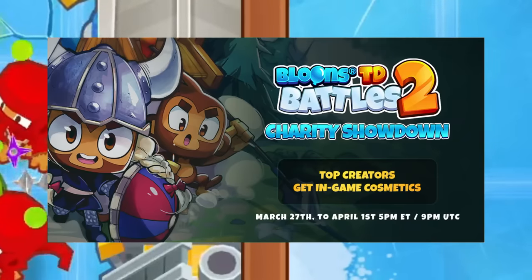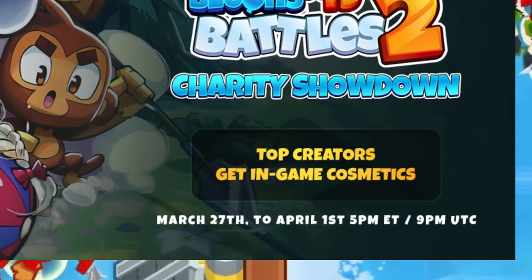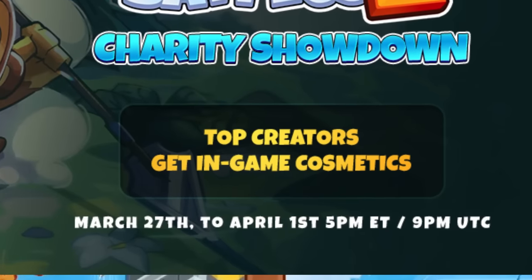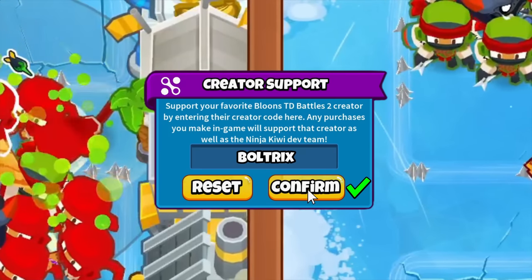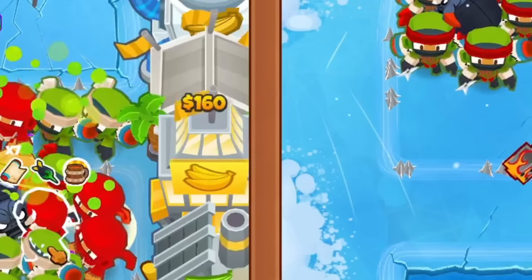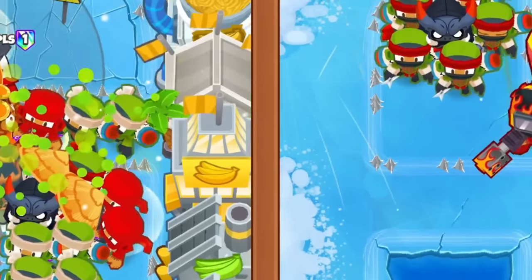A Battles 2 charity showdown is happening right now. From today, March 27th, to April 1st at 9pm UTC, 15% of every creator code attributed transaction in Battles 2 will be donated to charity. Along with this, the top 3 creators will get a custom in-game cosmetic. So if you want to support me, charity, and have the chance to get a new Battles 2 custom avatar or banner, use my creator code BOLTRICKS in the Battles 2 shop before making any purchase. A portion of every purchase up to $25,000 with the creator code will go to charity. If we all come together, we can win this.